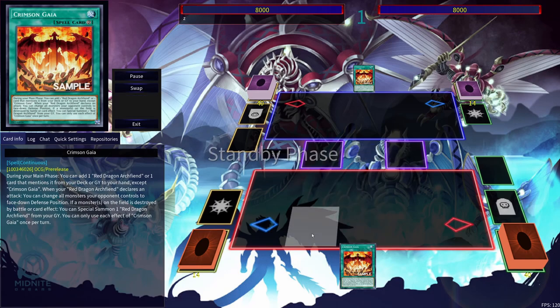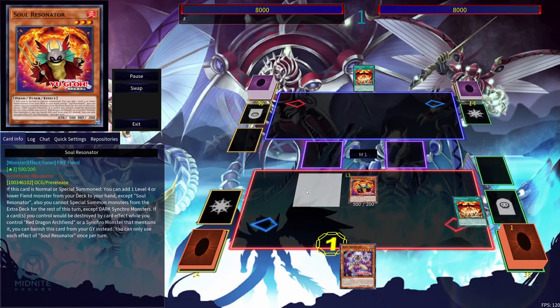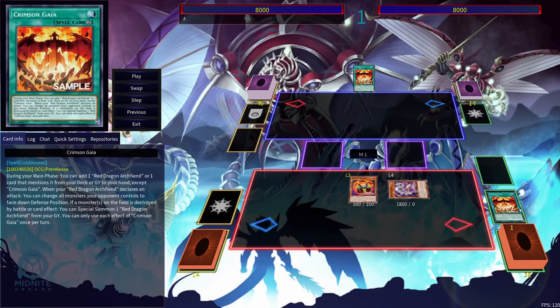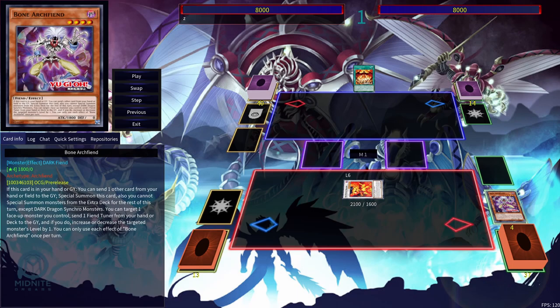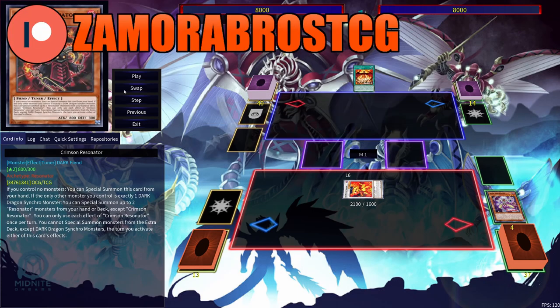We're going to get started with a one-card combo using Crimson Gaia. Use Crimson Gaia's effect to add Soul Resonator. Then use Soul Resonator's effect to search out Bone Archfiend. Use Bone Archfiend to send a card from our field to the grave to summon itself out — we're getting rid of Crimson Gaia to get Bone Archfiend. Then reduce the level of Soul Resonator by ditching a card into the grave; here I ditch the Crimson Resonator.